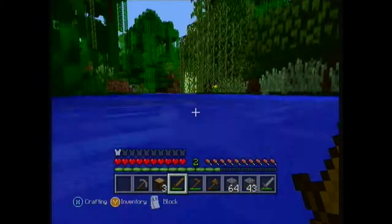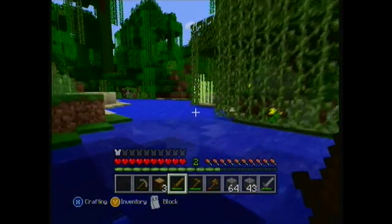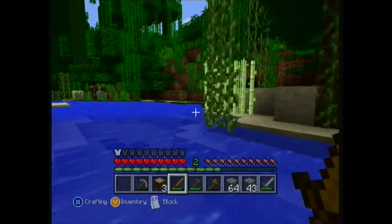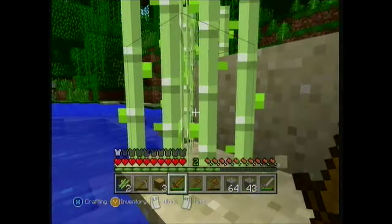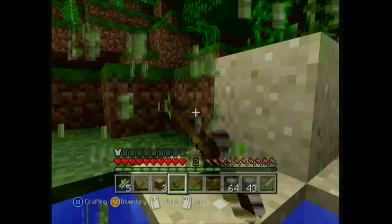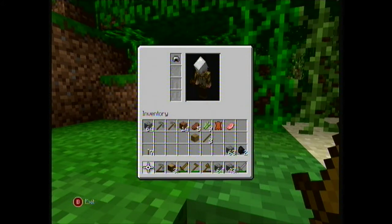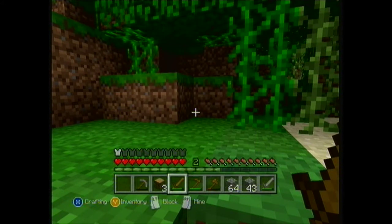That's some sugar cane! Where? Right in front of you — that lighter coloured stuff. That's sugar cane! I'm having all of it. Just destroy the bottom and it'll all fall. How much do I need? You only need... I don't know, because you need to turn it into sugar. If you collect nine pieces — I think that's more than enough. So you can go back to your little hut now.